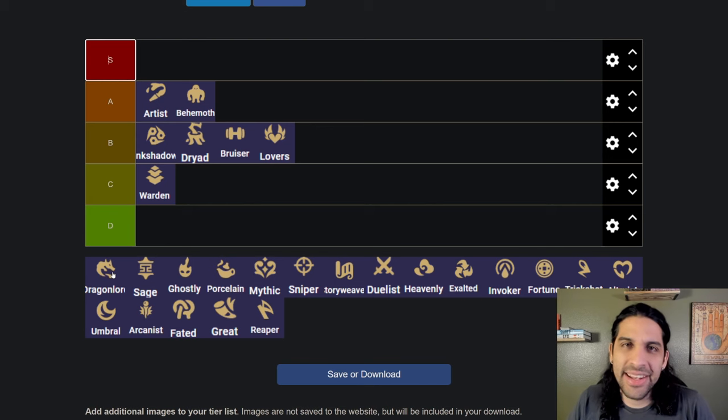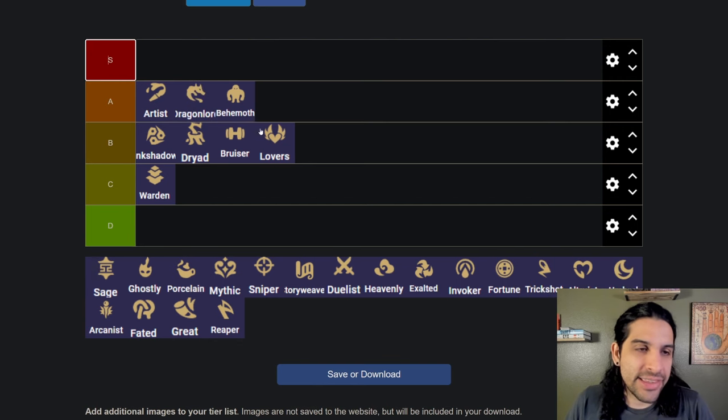Dragon Lord — a lot of you will disagree with me, and part of me thinks it isn't that strong either, but I'm a huge fan. I will splash two Dragon Lord into any comp; if I see the emblem I'll take it every time. It's just flat attack speed to your whole board, and if you somehow get enough emblems to go Dragon Lord you get a free board stun, which is just insane. So I'm putting it at A tier.